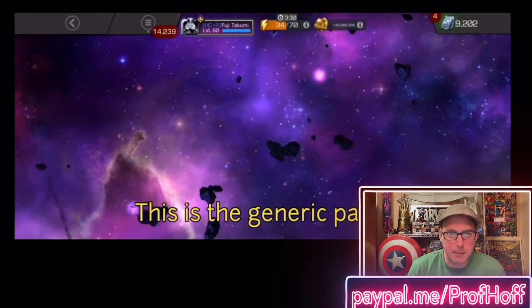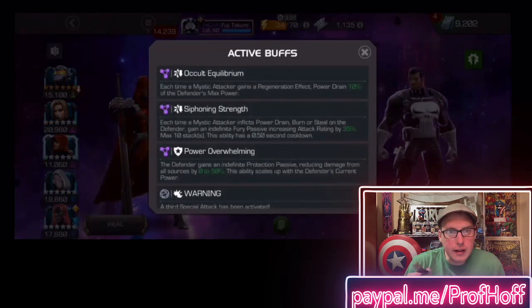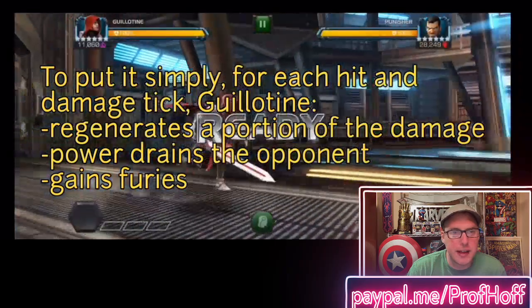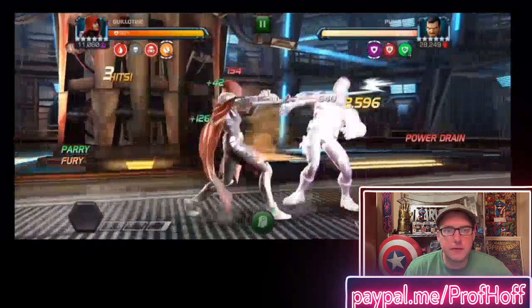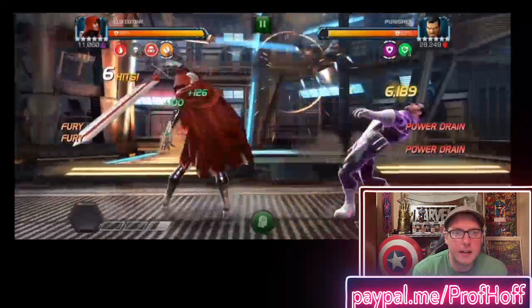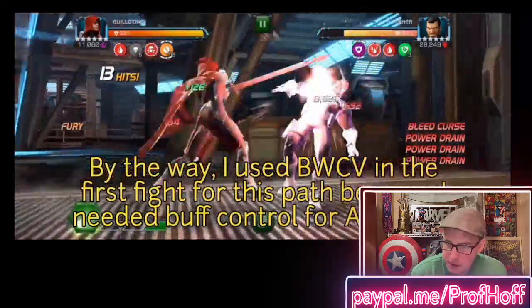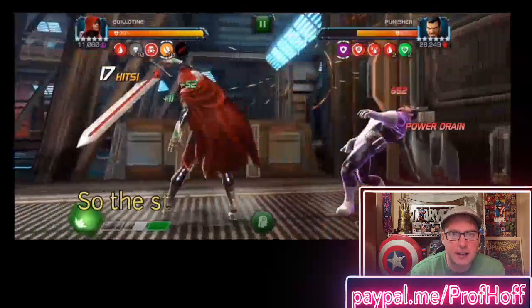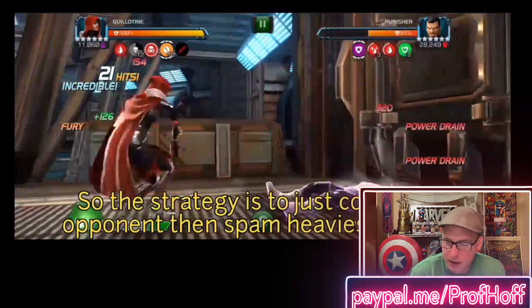This is the generic path. To put it simply, for each hit and damage tick, Guillotine regenerates a portion of the damage, power drains the opponent, and gains Furies. Just parry and look at this. By the way, he used Black Widow Clairvoyant in the first fight for this path because he needed buff control for a Nihilus. Now he parries and does a heavy. Look at the ten Furies stack so fast. Strategy is just to corner the opponent, then spam heavies. That's it.